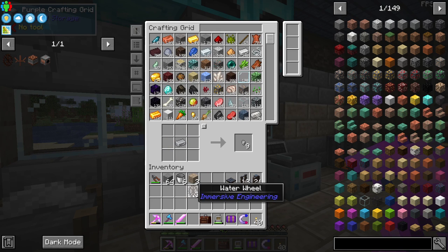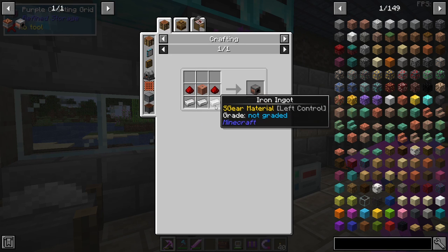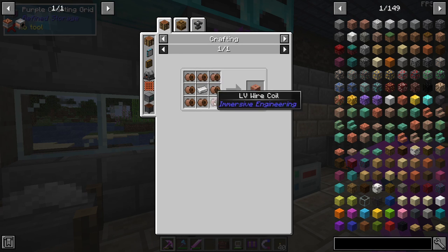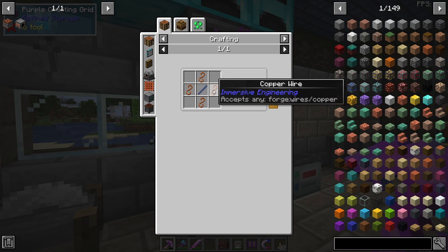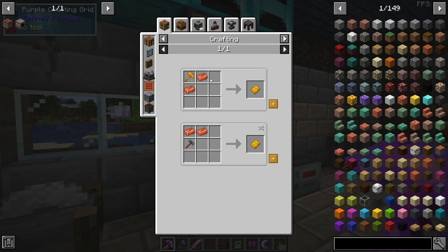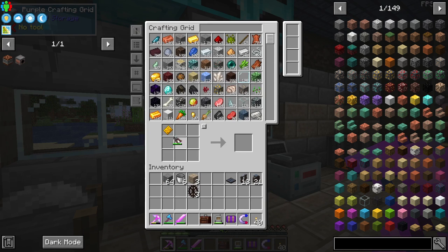There are our three water wheels. We need to make another kinetic dynamo, which requires redstone, iron, and a copper coil block. The copper coil block requires eight LV wire coils, and the LV wire coils require copper wire from Immersive Engineering. To do that we need copper plates, which I've already hammered out with the engineer's hammer. We can make eight of these with our wire cutters.